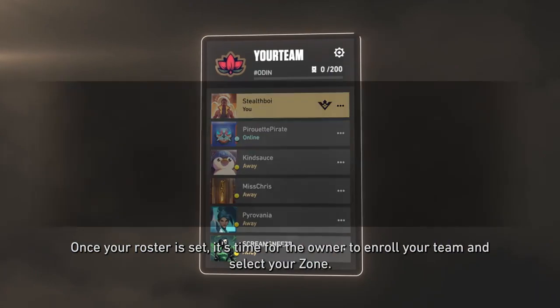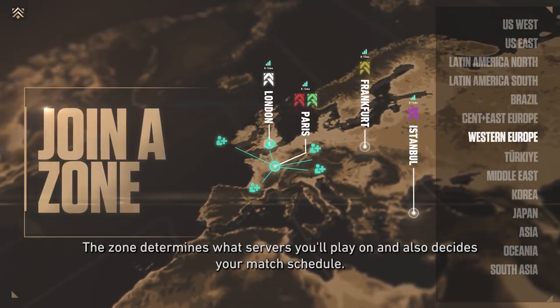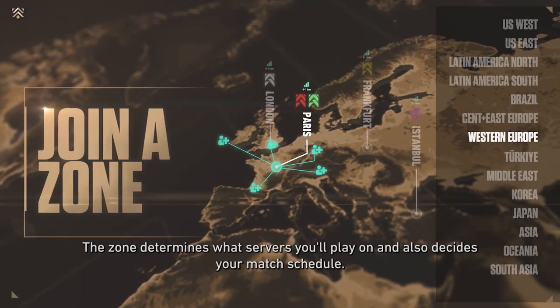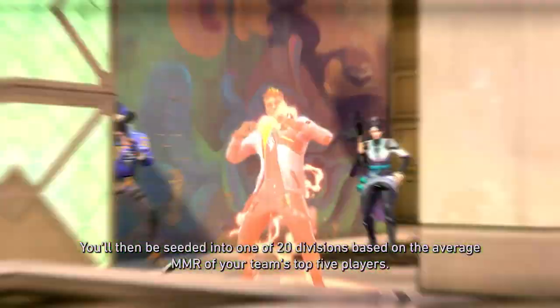Once your roster is set, it's time for the owner to enroll your team and select your zone. The zone determines what servers you'll play on and also decides your match schedule. You'll then be seated into one of 20 divisions based on the average MMR of your team's top five players.